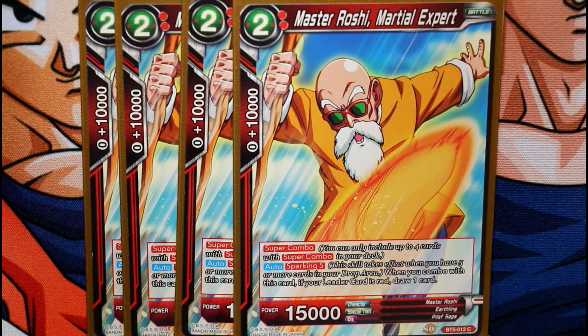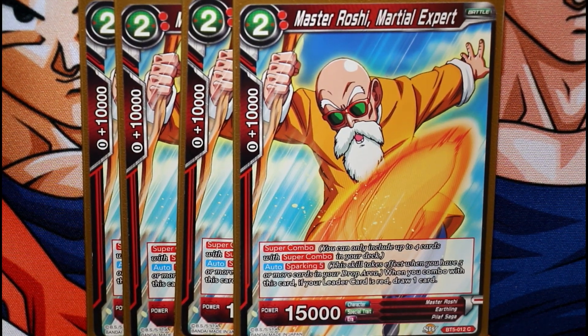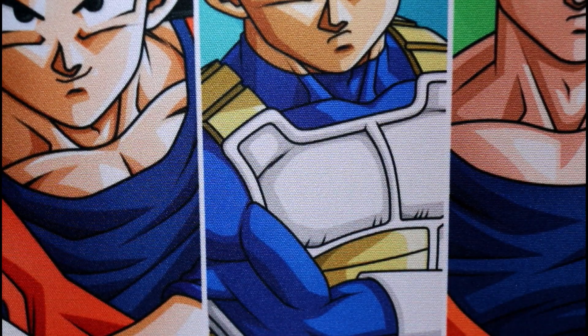We have the super combo — Sparking 5 Master Roshi. When you have more than five dragon balls, you get to combo and draw a card. Since you'll already have seven dragon balls in the drop area quickly, you're obviously going to trigger that, and you get to use your super combos a lot faster.